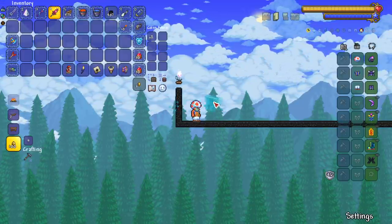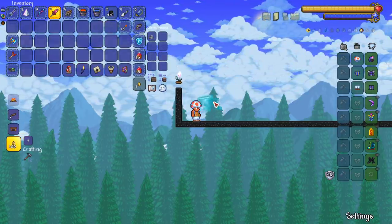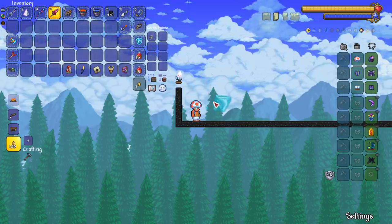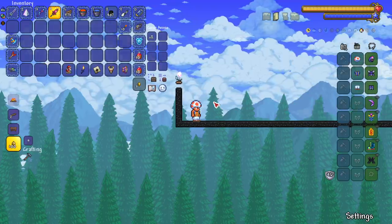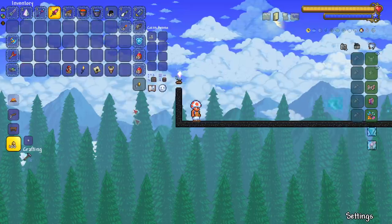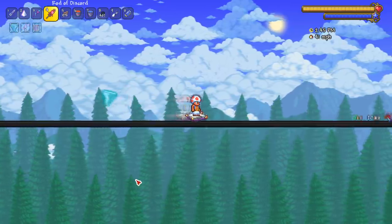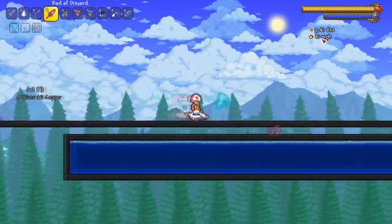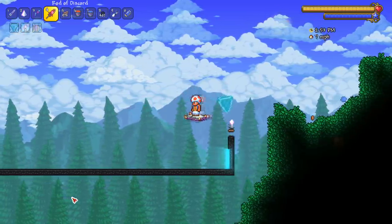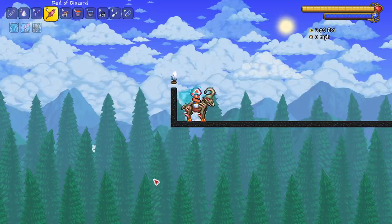Now for the final set: master mode mounts. I love that master mode has exclusive mounts, though I still dislike that master mode is mostly just health and damage multipliers with no real new content. First up: the Dark Mage's Tome — like a magic carpet but as a mount. Touching the floor: 41 miles per hour. It does fly — hitting a nice 41 in the air before we fall down.